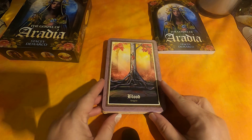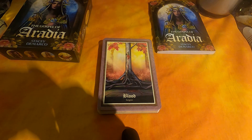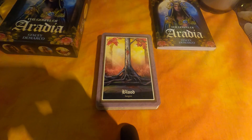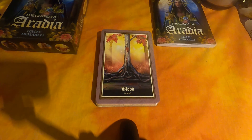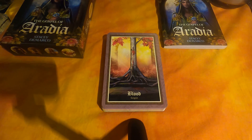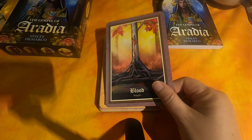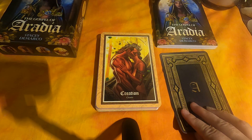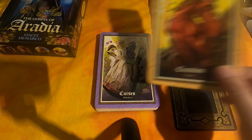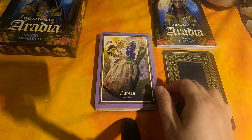Let's go ahead and take a look at the cards. The first card is Blood, and it has it in English and then another language — Italian, maybe. Then there's Creation. As you can see, there's a border around each card. Then Curses.